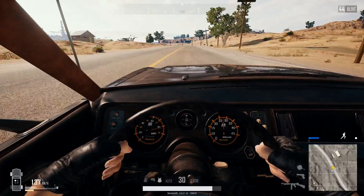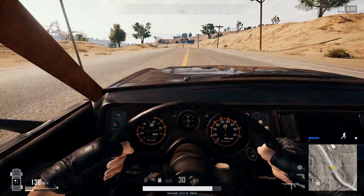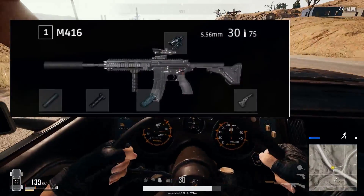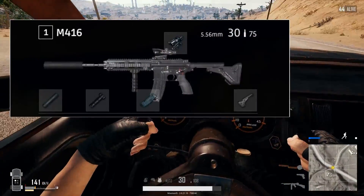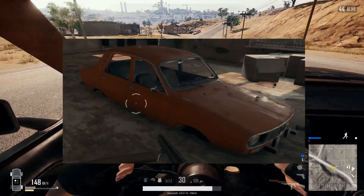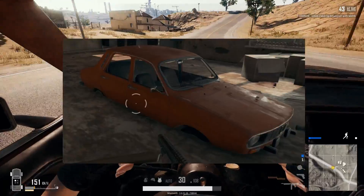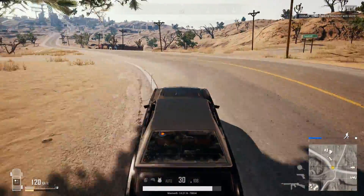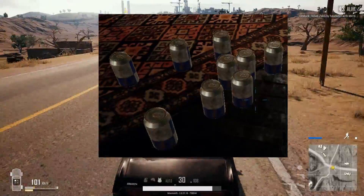The 1963 Murado RR has some great features. The street handling is superb — I give it a fully-kitted M4. It does suffer in off-road performance, so for that I'll give it three-fourths of a Dacia. Its speed and acceleration are top-notch: nine energy drinks is the way to go.